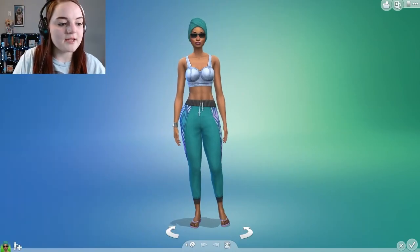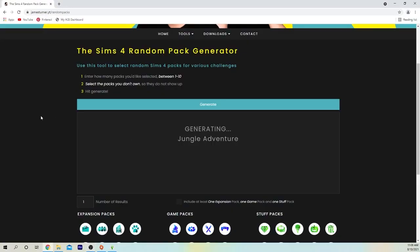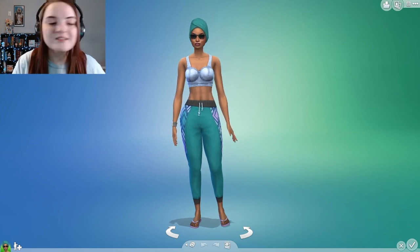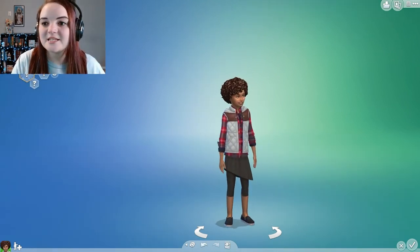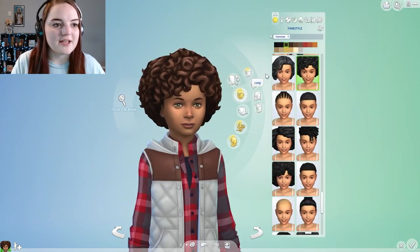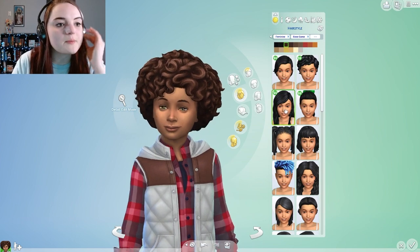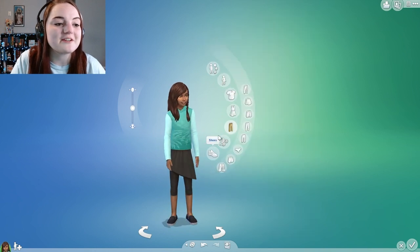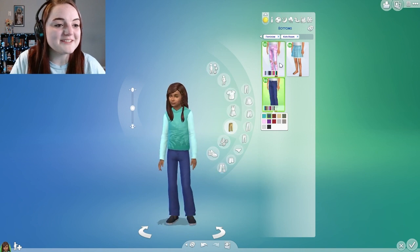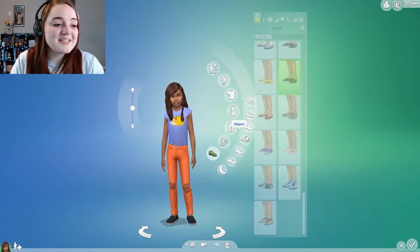Alright, so I have my sim here and we're just gonna go ahead and generate a pack. Kids Room Stuff? I guess we could make a child. Let's make a kid — yeah, sure, okay, cute, she's adorable! Okay, so we have to use Kids Room Stuff because that's what we've got. Filter by Kids Room Stuff — oh there are hairs from the pack, that's really cute. Let's do a shirt — oh gosh, this is so adorable, I really like this shirt. That's adorable, look at her — taco cat! We gotta use the taco cat shirt.